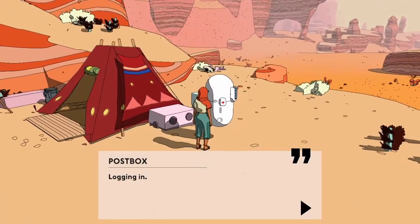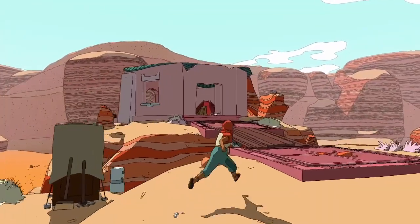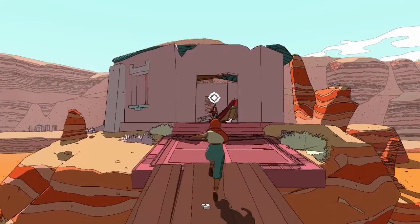Oh my, this thing is hovering. Postbox — logging in. Hello, Sable. Unread messages: zero. Have a good day. Disappointing. Someone was in this pink squat hut here — let's go talk to them. Hilal, I believe.